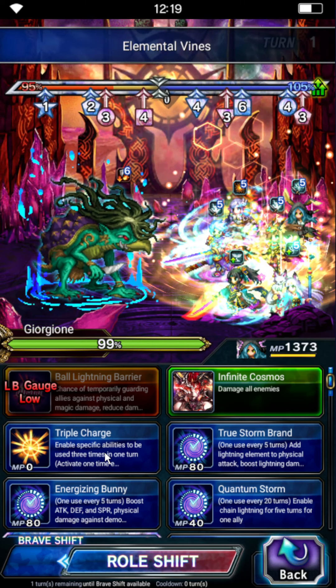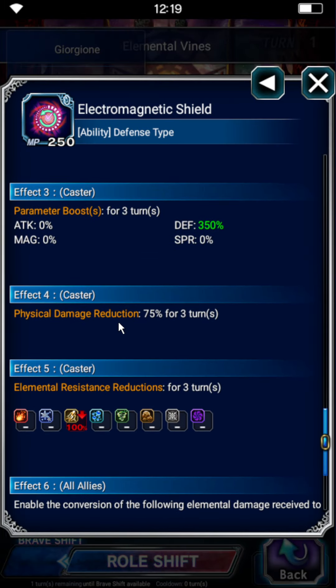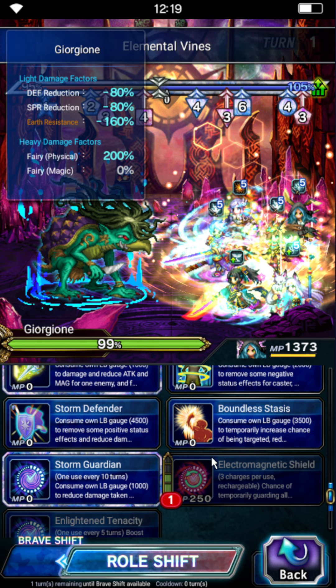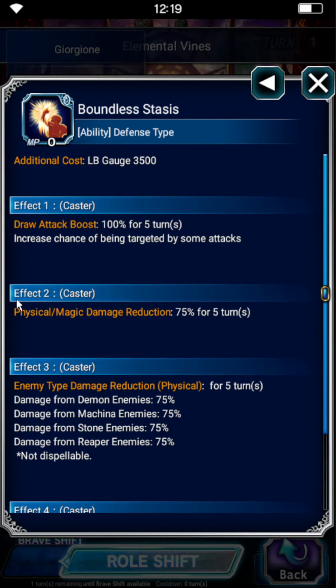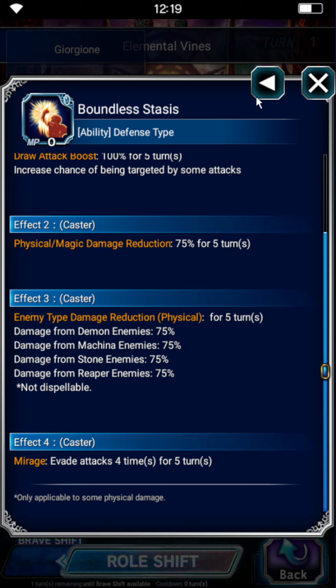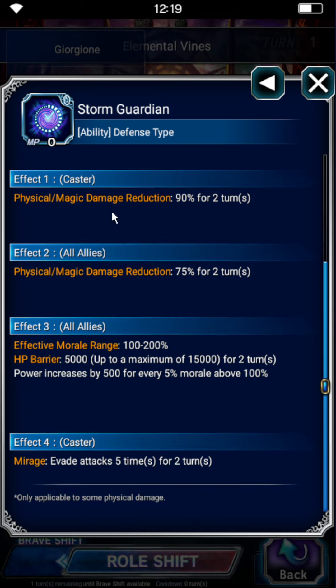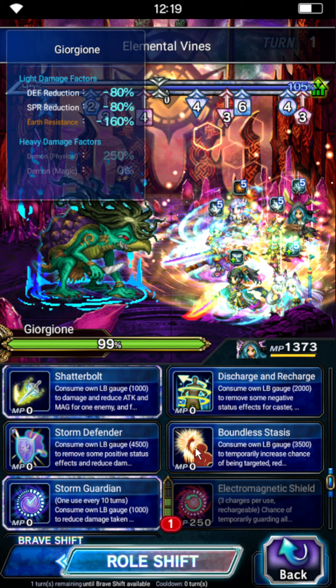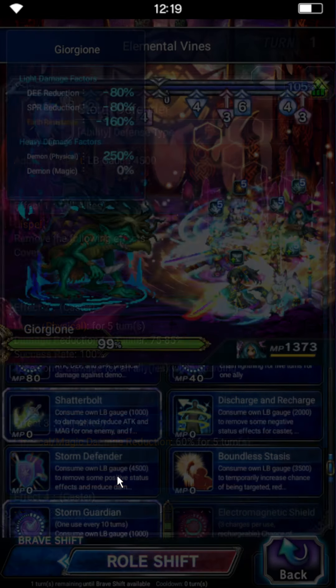Now shift Esther to her Brave Shift. We'll use Electromagnetic Shield for the physical reduction — 75% — but most importantly for the stat buff: 350 defense. And Boundless Stasis, which is 75% general mitigation. The way you can tell it's general mitigation is it has a slash listed on the same line. If it's listed below separately, it's individual mitigation. We also have general mitigation at 90% and 75%. We're doing Boundless Stasis and Energizing Bunny to refill some of it.